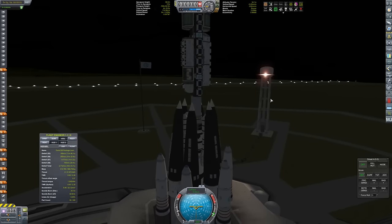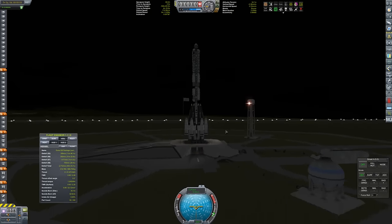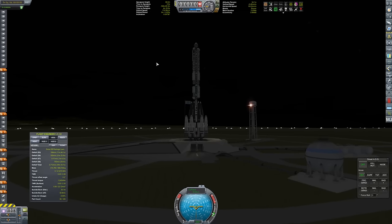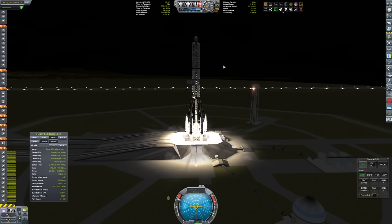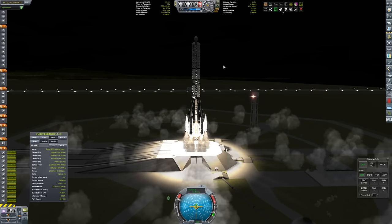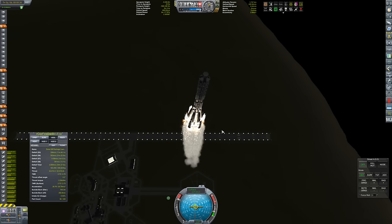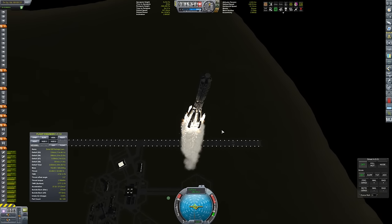Okay, here we are on the launch pad. Lots and lots of parts. We're going to be launching in the dark because we're already behind our window by a couple of days and I don't want to waste time. Thrusters all the way up - and let's go. So far it's pulling a little bit to the south, but other than that it seems fairly okay.